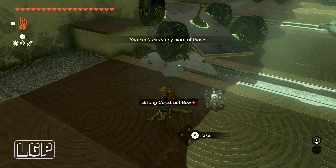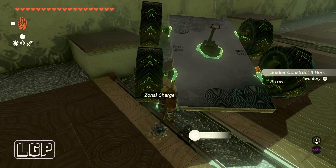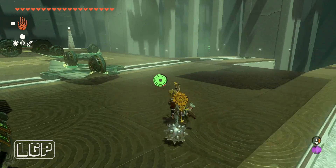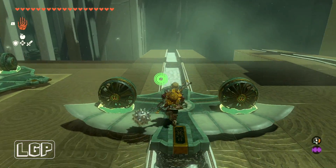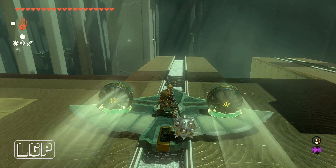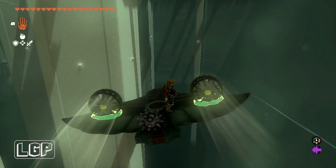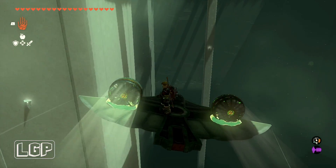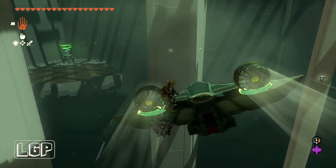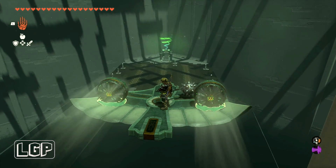You get another strong construct bow in here, so if you've got weak bows, this is the perfect opportunity to get another construct bow. Then we've got one of these flying devices with two fans on either side. What we need to do is activate it and go forward. You have to go in the middle of these two pillars to have a good chance of completing this. If you go to the wings, the device will actually turn in mid-air — so if you want it to turn towards where the light of blessing is, just turn it in mid-air.